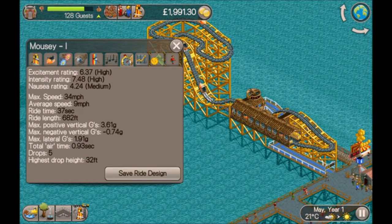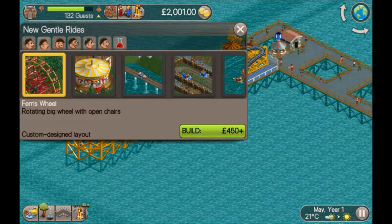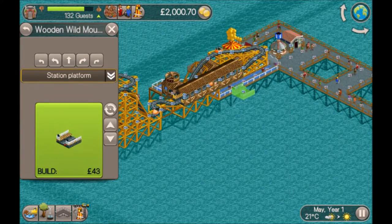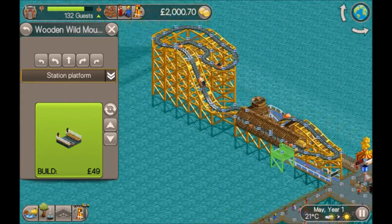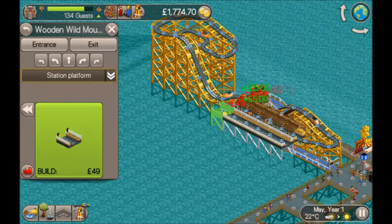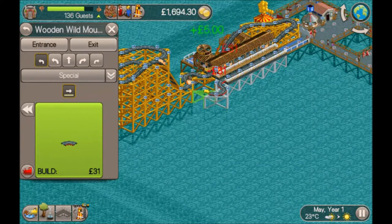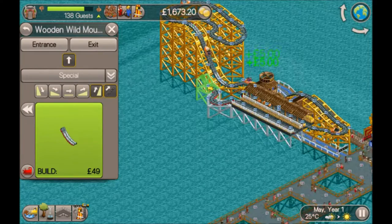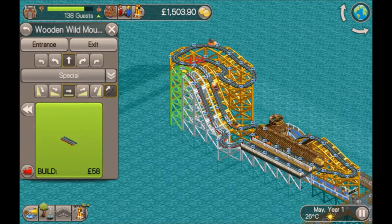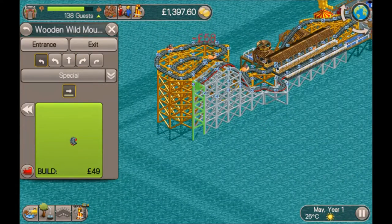We're in May and I've just built a Wild Mouse — it's quite a simple design. I believe I did a tutorial of this in the Crazy Castle scenario, but I'll run through it quickly. You start off with a station — one, two, three, four, five — then a little bend and back, which creates a head chopper element later on. Then you go up steep with a chain lift, straighten out, go down, flatten out, then curve flat.